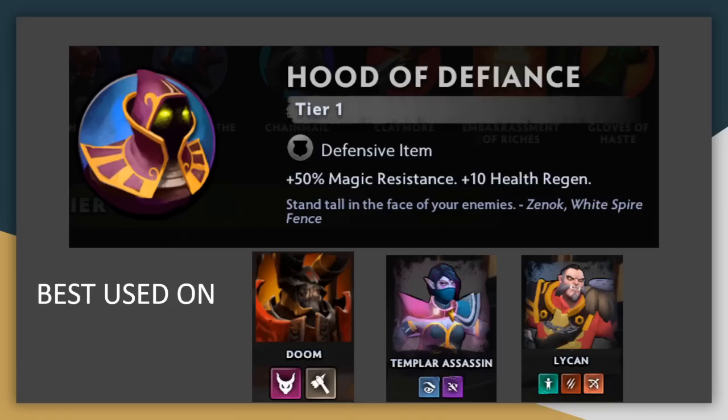Hood of Defiance is great for keeping a key unit alive against burst magic damage, but that's not normally relevant until later on in the game. This means that your unit cannot hold another item, so you can't really protect a big carry who wants another item by using the Hood. The 10 HP regen isn't nothing, but it's not that much either. It puts it squarely in the middle of this tier — it's an okay pickup over some of the bottom rung items, but not quite as impactful at all stages like the ones above it.